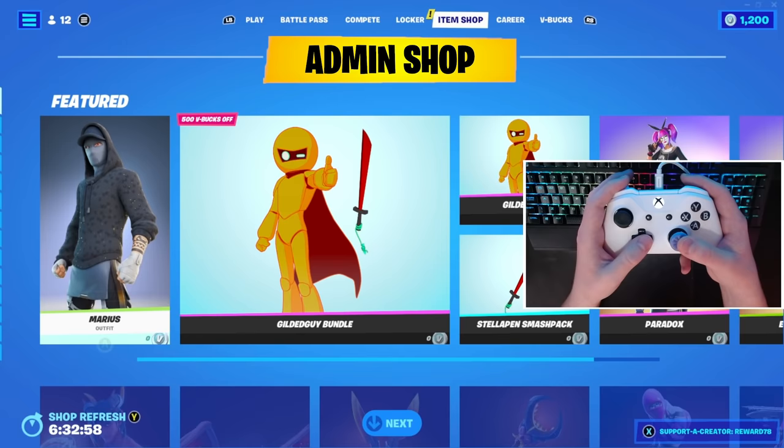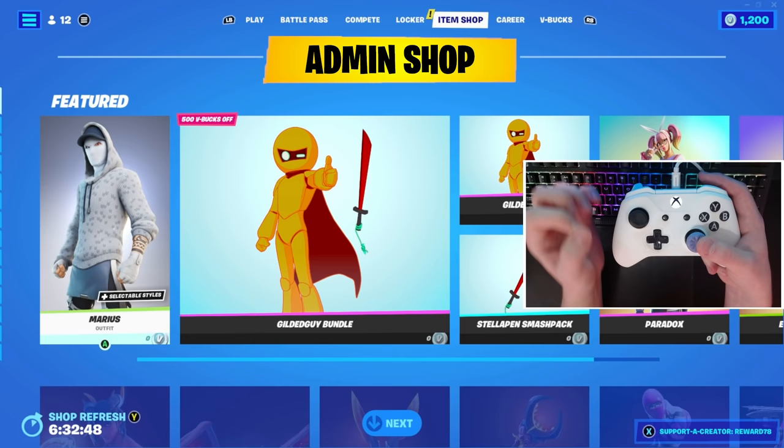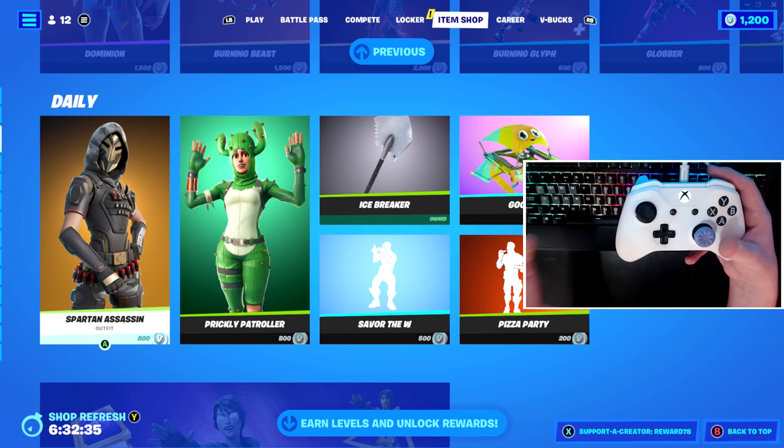As you can see — I'll zoom in so you can see it — everything will be made free inside of your item shop, costing you zero V-Bucks, so you'll be able to get any skin you would ever like to have. The weird thing is, it makes the top row completely free. However, you'll notice that some of the other rows still actually cost V-Bucks. This is obviously a really weird glitch going on at the moment.